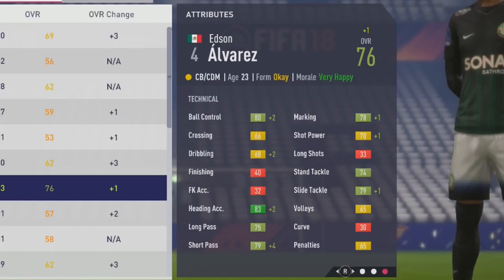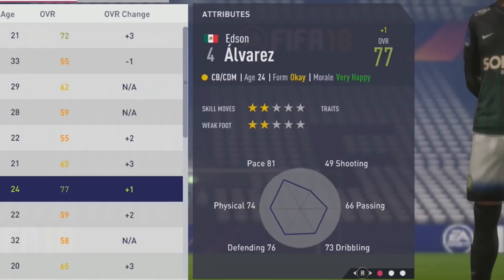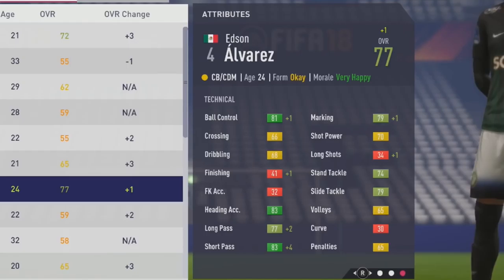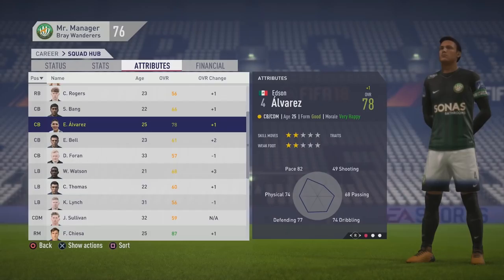Jumping is up by three — good to see that improve given his decent height. Heading accuracy has been growing a lot too, and tackle stats along with short pass and marking continue improving. Sprint speed and jumping up by four, reactions up by two, and strength up by one. Technically, long pass up by two, looking solid alongside an 83 short pass — he's going to be a very good passer.